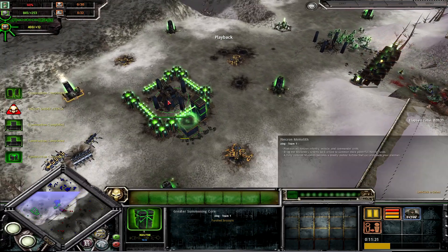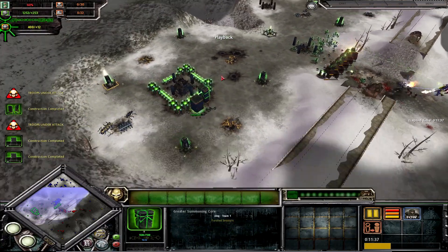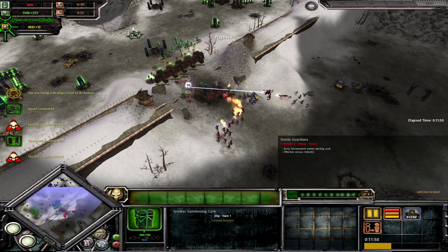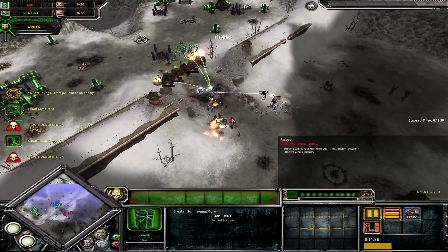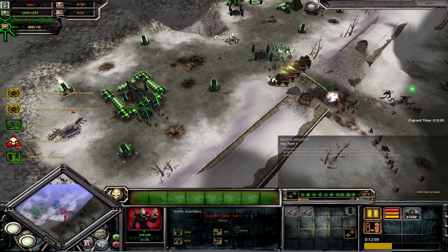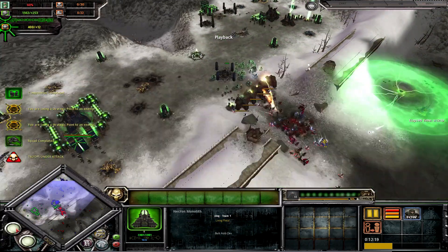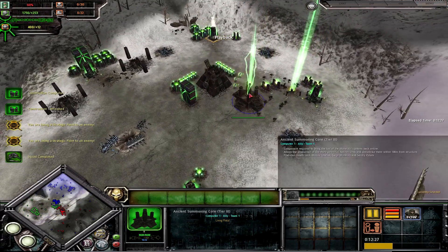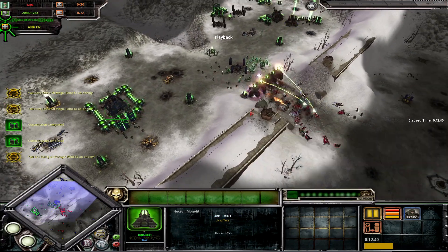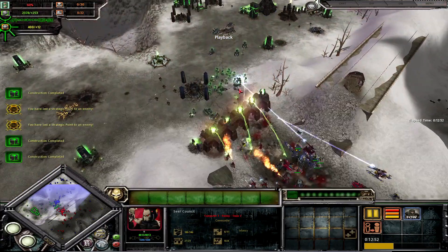We went up to Tier 1 Greater Summoning Core and this defense is still holding strong. The catch is the Eldar AI is actually pretty good at teching up — you'll see it go up to Tier 3 and get elite vehicles, even the Avatar of Cain. So I need a tech advantage to get ahead. My ally is already Tier 3, and I'm Tier 2 about to go Tier 3. But again, the AI has cheats, so it has a lot more resources to tech up quicker.